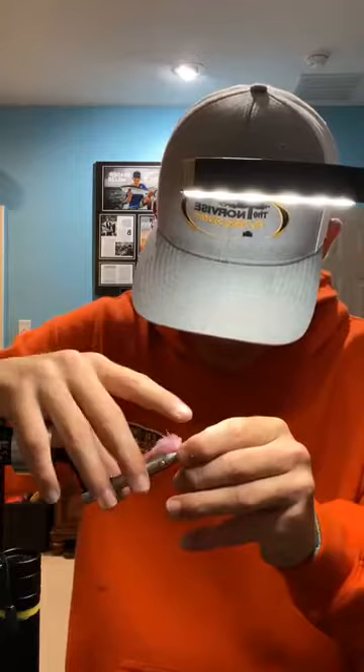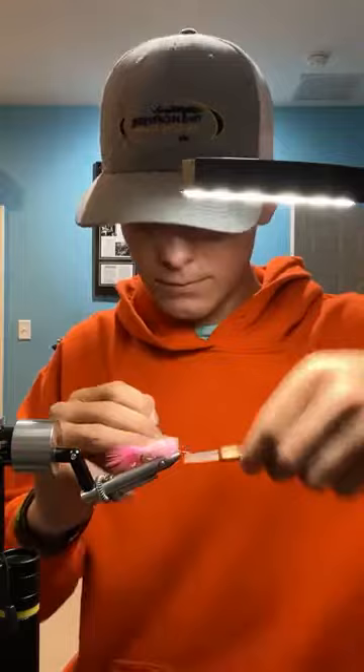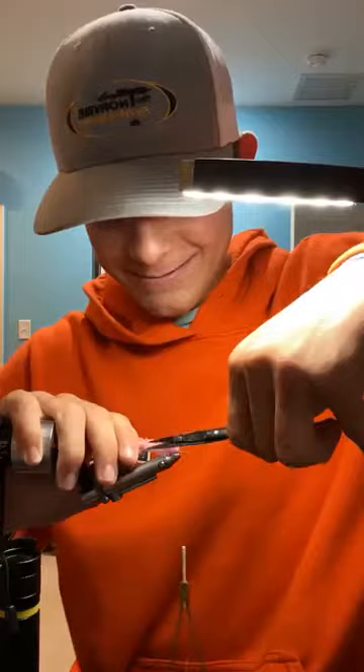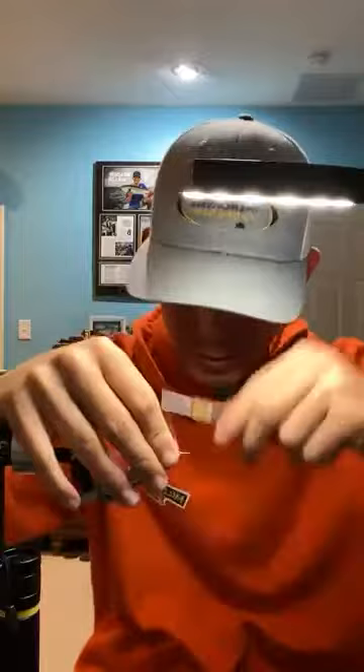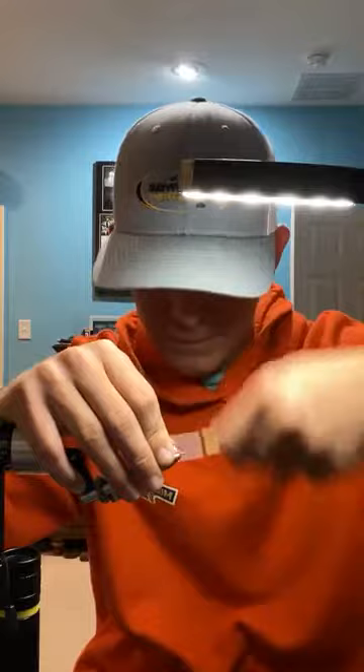I'm going to try to have as much of that shank exposed as possible. Right where my thread is right now is where the bend or the triangle on the micro shank starts to ramp up. But I just want to tie back onto that — and these flies still swim great, even with that smaller gap that you're giving it.